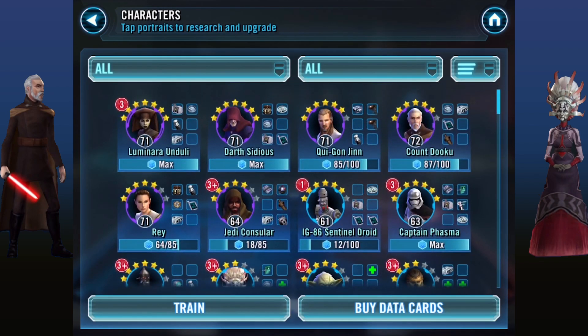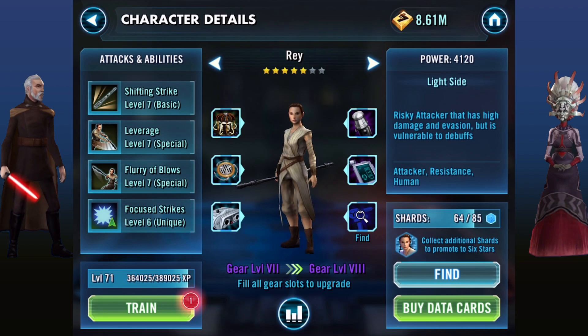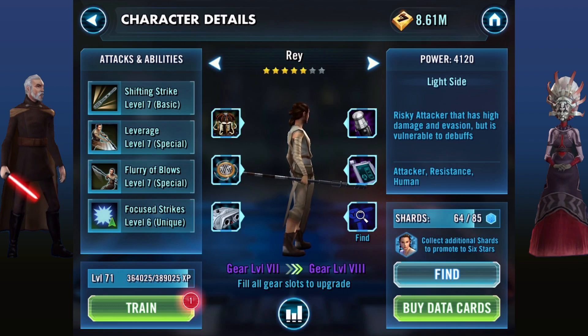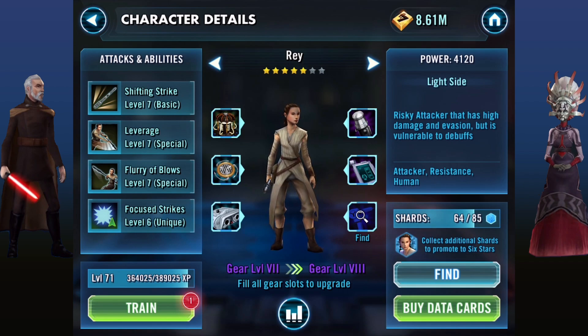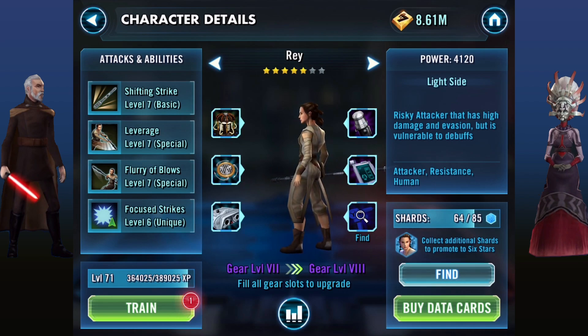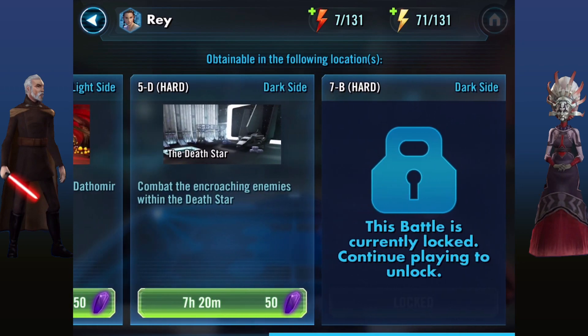I normally use three healers, and then we'll look at the other two units. The first is Rey. Rey is pretty sweet, as I said in the last video. She's pretty difficult to farm, but she basically does so much damage that I can't turn her down. Normally she's used to take out Sidious at the beginning because most people have Sidious on their team — if you can take him out, your healers don't have a problem and there won't be any healing immunity. You can find Rey at 2A hard light side, 5D hard dark side, and 7B hard dark side.